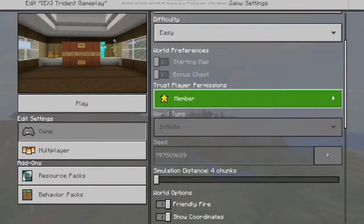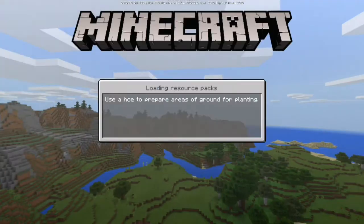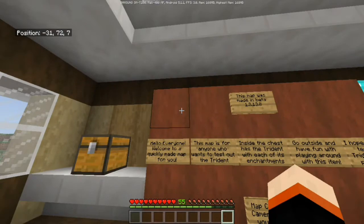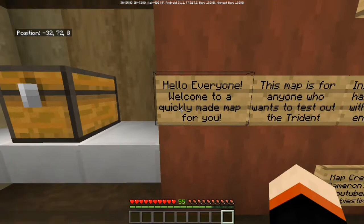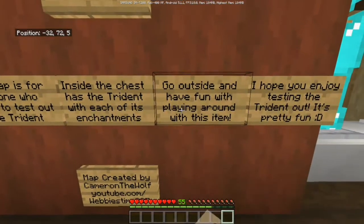Just to show you there's no mods or add-ons, it's just a map. Keep inventory is on, so we'll press play. Okay, we just loaded in - let's give the chunk some time to load. Let's go over this real quick. This map was made for the beta. Hello everyone, welcome to a map quickly made for us - this map is for anyone who wants to test out the trident.